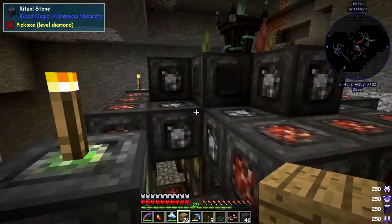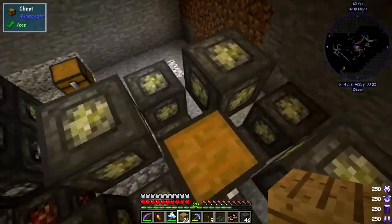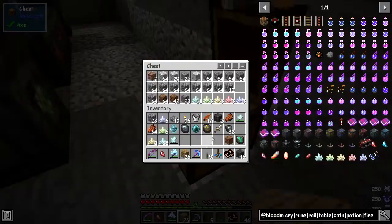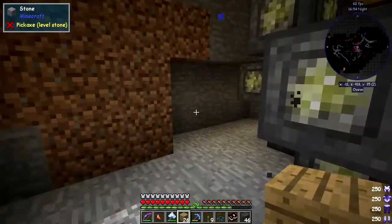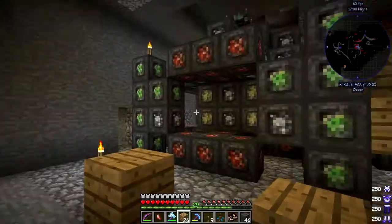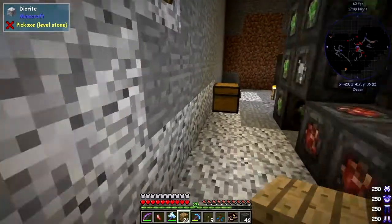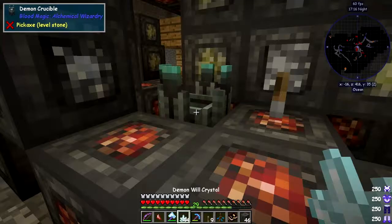I'll need to collect these crystals, so let me turn off the top two rituals. That has actually shocked me. I already had some from testing so I knew they worked, but I wasn't sure about this combined setup. When I first tried without stacking the ritual stones on top of each other, it didn't work — it was going at the same speed as the other one. Stacking is the key. Let's put some more demonic will in here.